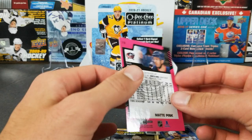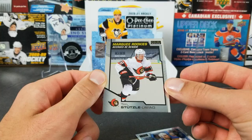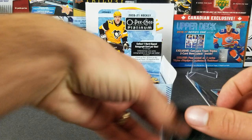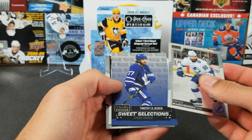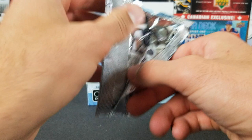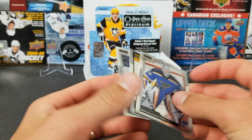Nice — I guess I should start working on the Seth Jones rainbow for this year. Tim Stutzle. We got Kucherov, Sweet Selections of Timothy Lilligren, Sidney Crosby, and Peyton Krebs — now with Buffalo. We got Bennington, another Sunset of Getzlaf, Mikey Anderson, and Max Pacioretty. Four more packs.